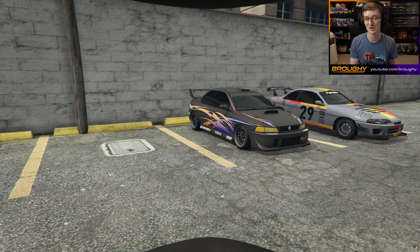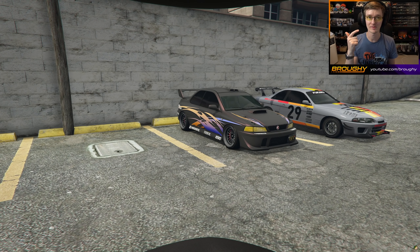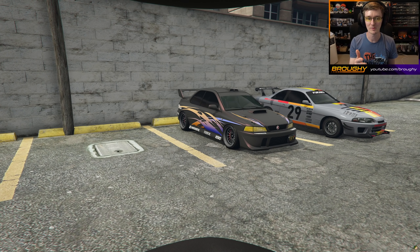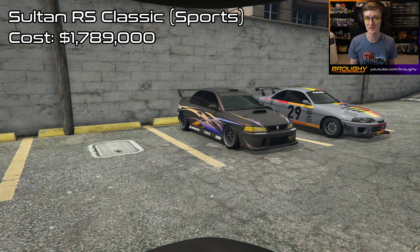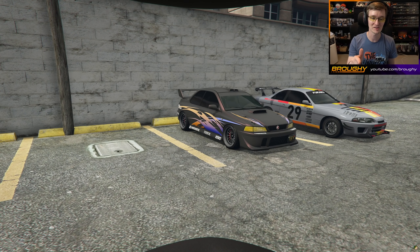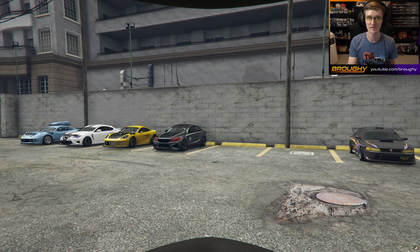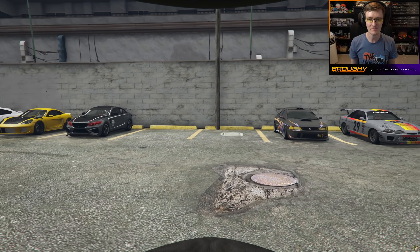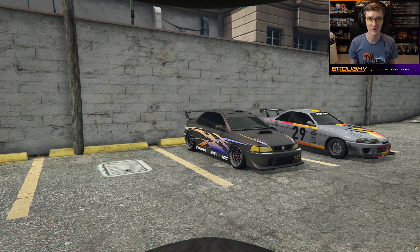The second vehicle from the Southern San Andreas Super Autos site is going to be the Souten RS Classic. So we have the Souten, the Souten Classic, the Souten RS, and now we're completing it with the Souten RS Classic, which will set you back about $1.8 million or $1.3 million for the trade price. It looks very similar to the Souten Classic, honestly. The Souten is in sports, the Souten Classic is also in sports, the Souten RS is in supers, and the Souten RS Classic is back in sports — so the class system is a mess. This will be a sports car, also in the Tuners subclass for those Tuners street racers. It's two-door and very similar to the Souten Classic — we'll see how it performs when I'm able to test it.